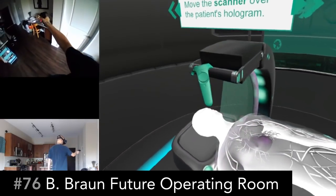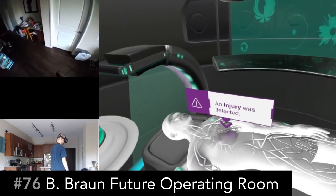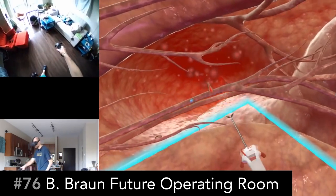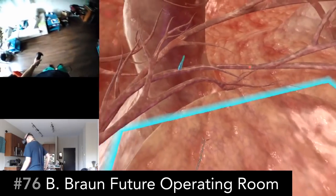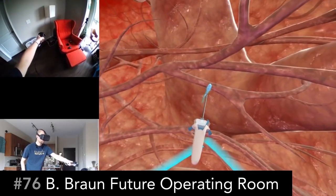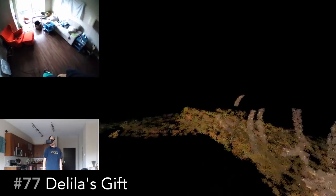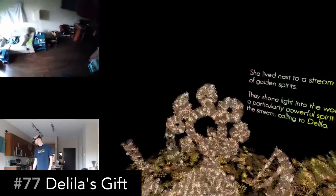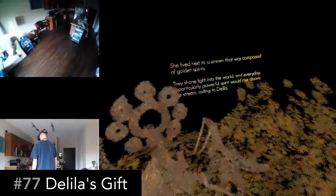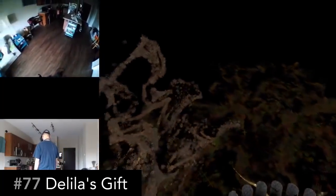B-Bron Future Operating Room is a sort of science fiction look at what medicine could be. You get to shrink down and pick away at little things inside a cell. It's a pretty brief beat-the-clock puzzle challenge, but it's pretty well made. Delilah's Gift is a VR picture book created using Tilt Brush. You get to travel back and forth through this very abstract story told all around you, and there's some interactivity in here too. It's simple, but it's pretty.